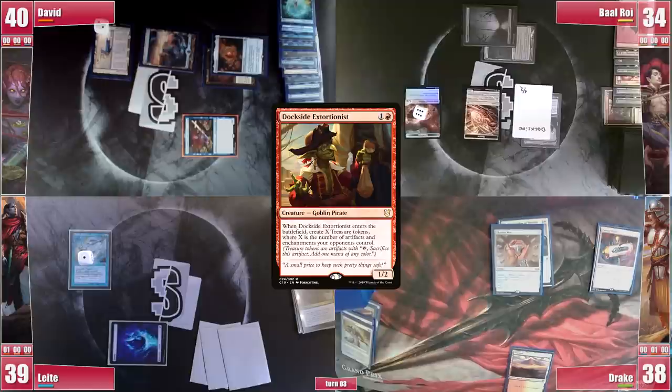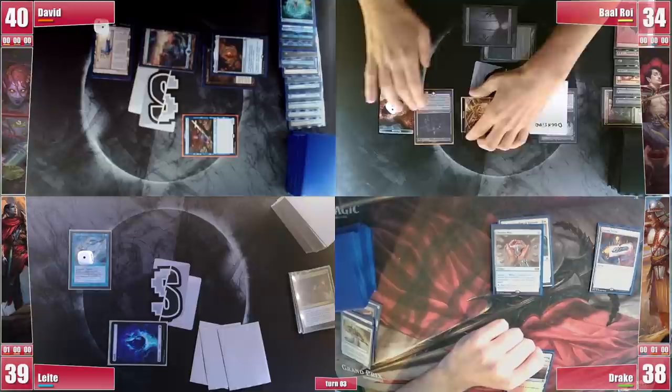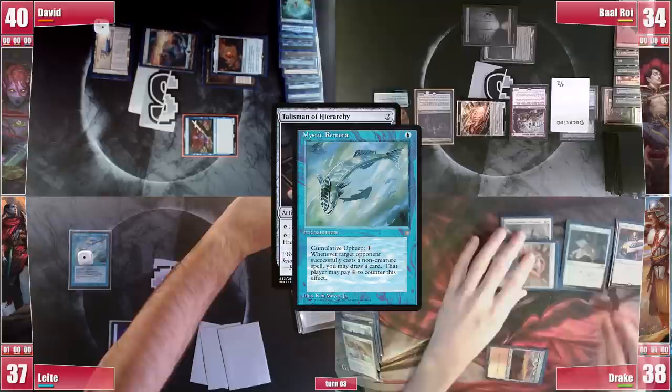With 3 treasures Baal casts his commander Florian, Voldaren Scion, then proceeds to combat sending the Manifest at Leite. In his second main phase Florian triggers and Baal looks at the top 2 cards, exiling one and casting it — a Ragavan, Nimble Pilferer — before passing.